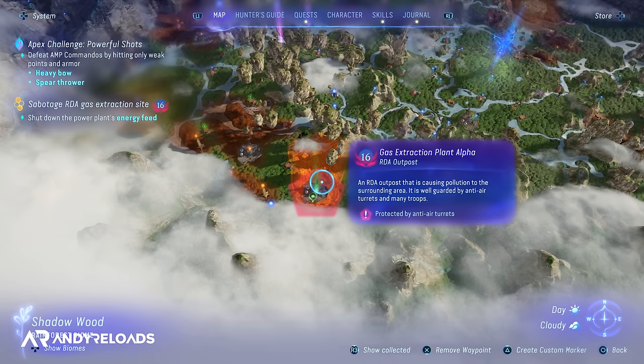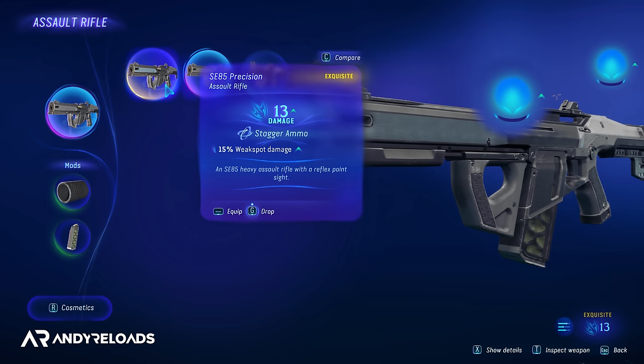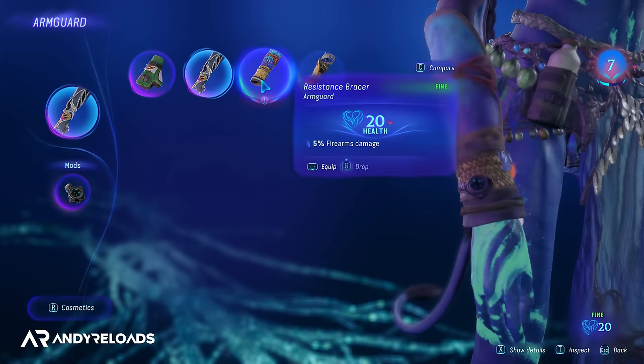I actually completed the game at a combat level of 14 when the end mission was recommended at level 18, so it is possible to somewhat ignore this feature if you want to focus on the story, though it will be a lot more challenging. To increase your combat level, only the weapons in your quick slot weapon wheel will contribute to your overall strength level, as will your gear — head, chest, arm, waist, and ankle pieces. If it's not equipped, it won't boost your combat level.